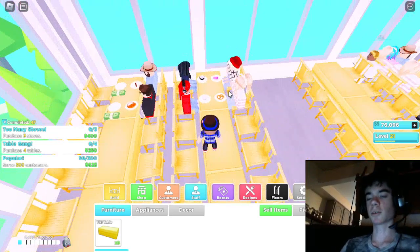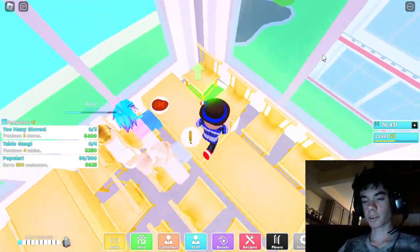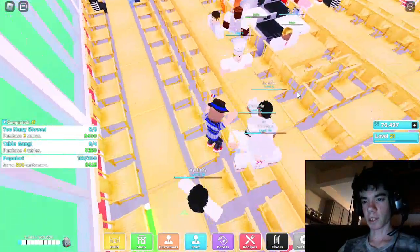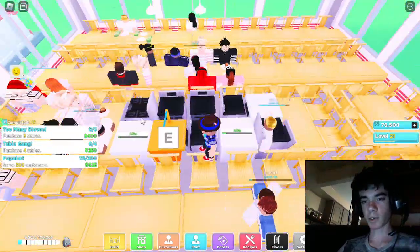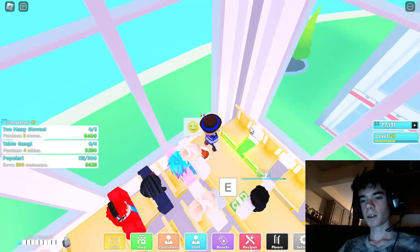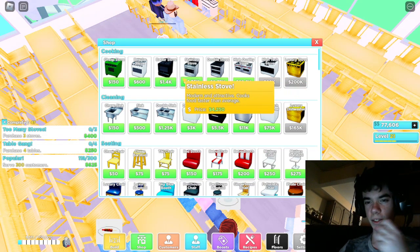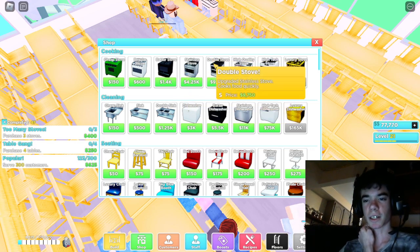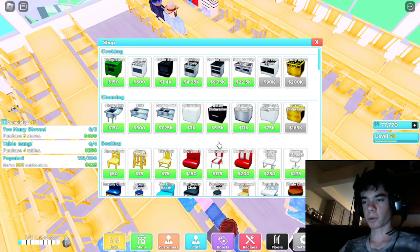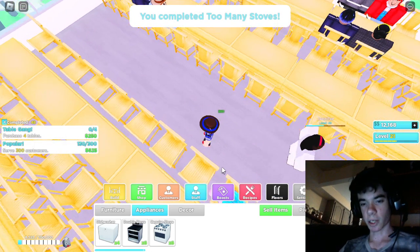Now, customers are going to start rolling in. You want to get six stoves and three dishwashers, plus an order station. There are going to be more cooks than dishes to clean, always. I do recommend getting the double stove if you can afford it - if not, get the stainless stove. Same with sinks: get the dishwasher, but if you can't afford that, get the double sink and work your way up. So we're going to get three dishwashers and six stoves - very pricey, but it's alright.